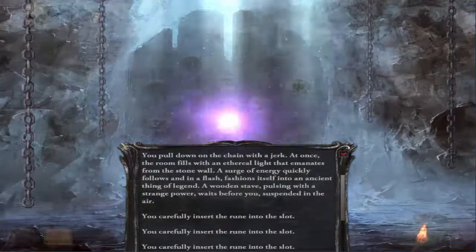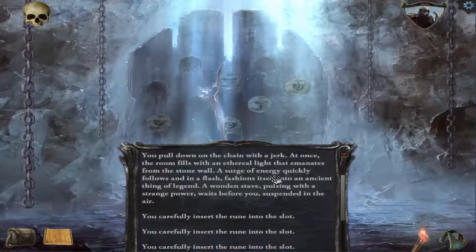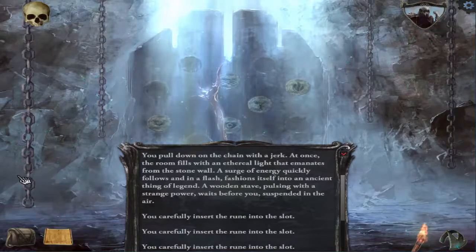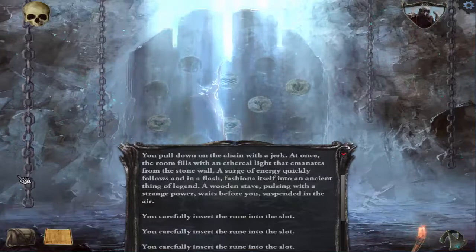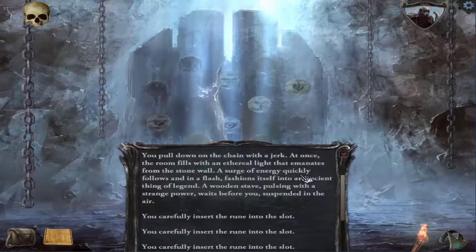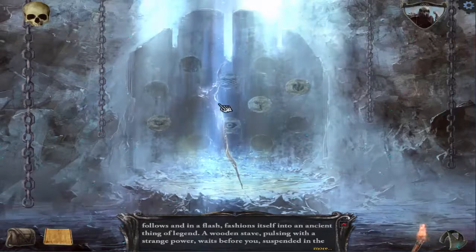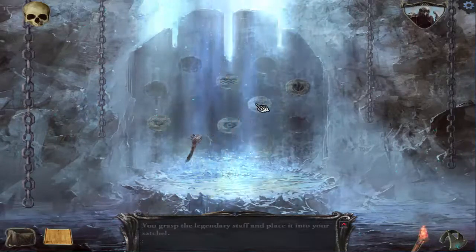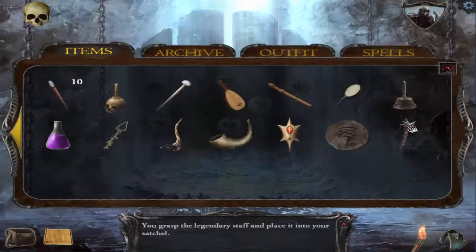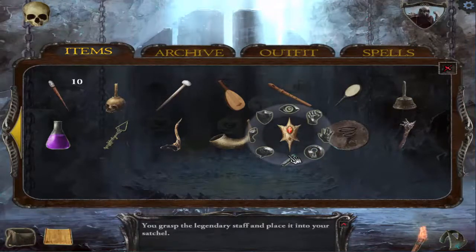There it goes - you pull down on the chain with a jerk. At once the room fills with an ethereal light that emanates from the stone wall. A surge of energy quickly follows and in a flash fashions itself into an ancient thing of legend. A wooden stave pulsing with a strange power waits before you, suspended in the air. Awesome! That was really obscure. I'll take this - you grasp the legendary staff and place it in your satchel. I remember reading about this, we have to combine items I believe.